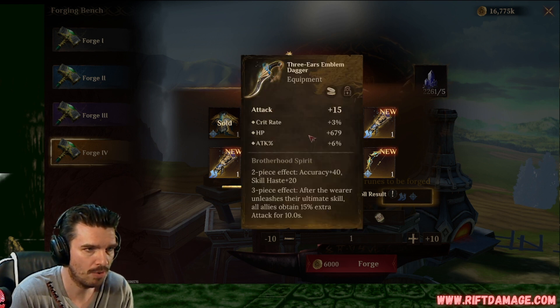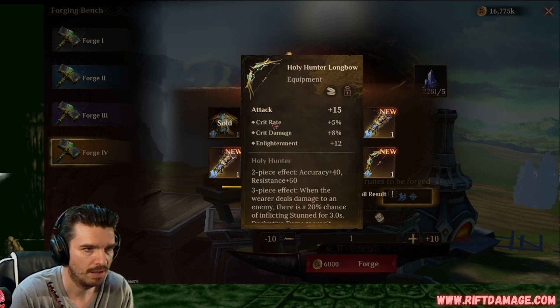Flat attack weapon, crit rate, attack, attack and flat HP. I wish that was HP percentage, but not bad. We can keep it. There we go. Attack percentage, defense percentage, and enlightenment on a weapon. That's pretty good. Attack percentage, resistance, and HP. Basically the same exact thing, except we're trading out defense. Crit rate, crit damage and enlightenment. That's a good bow right there. That's a really good bow.